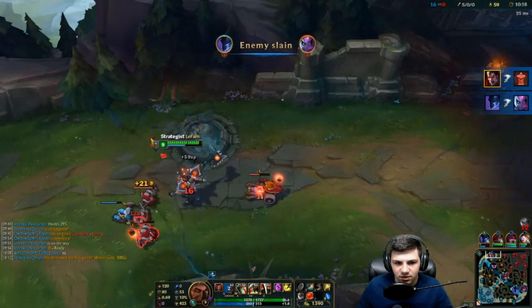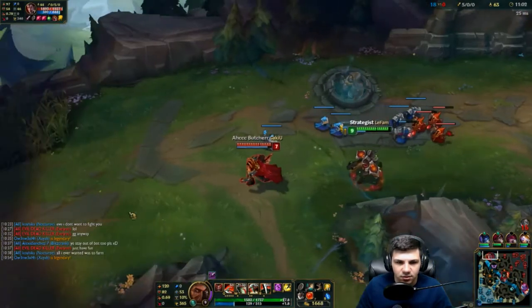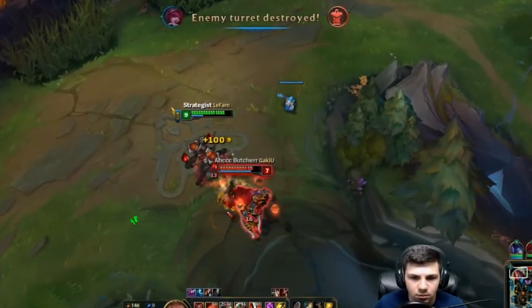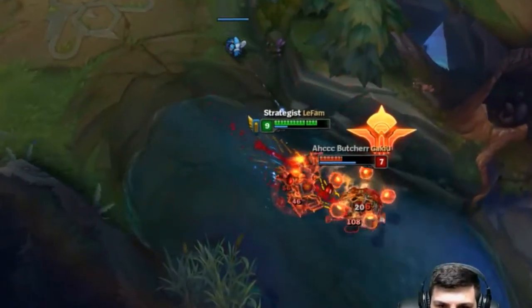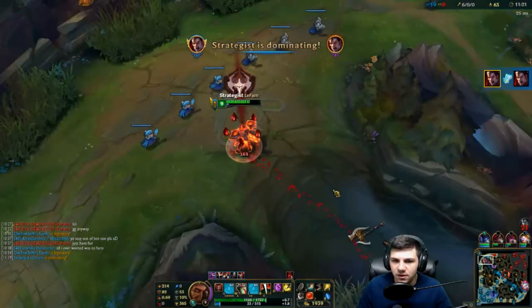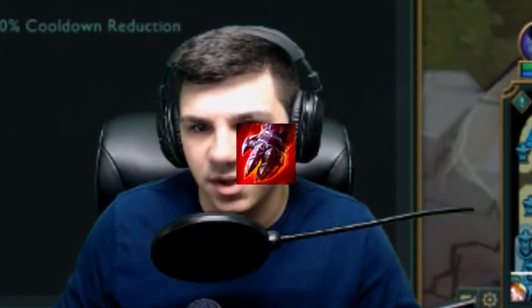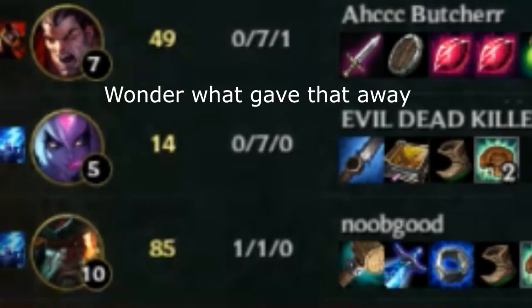Our team is just snowballing out of control, because this Evelynn is fucking stupid. I can probably just keep autoing this guy and I'll still get the kill — I have boots and he doesn't. Six and zero. All right, next item. Since I'm so far ahead, I could just go for Sterak's Gage immediately. I'm three levels ahead of you, man. I don't even want to fight you.